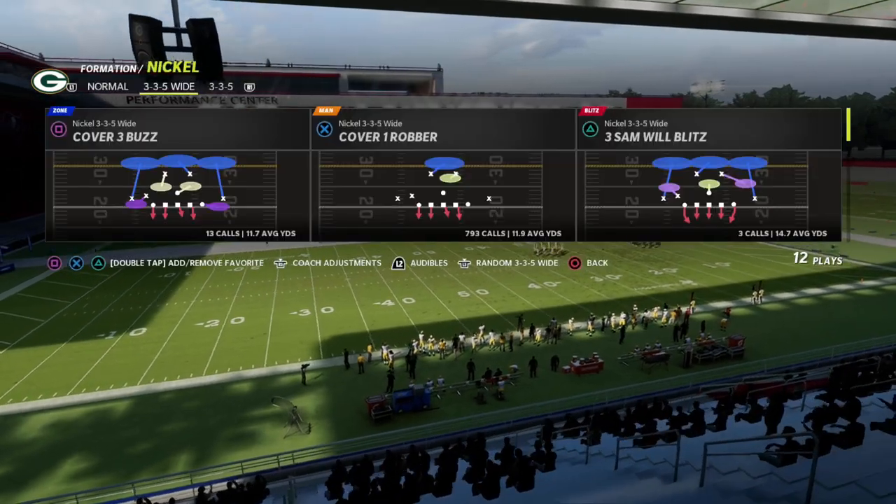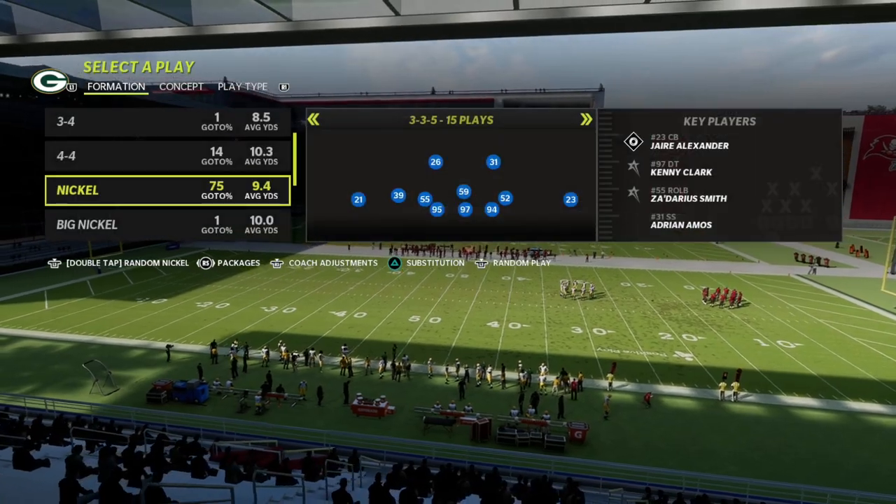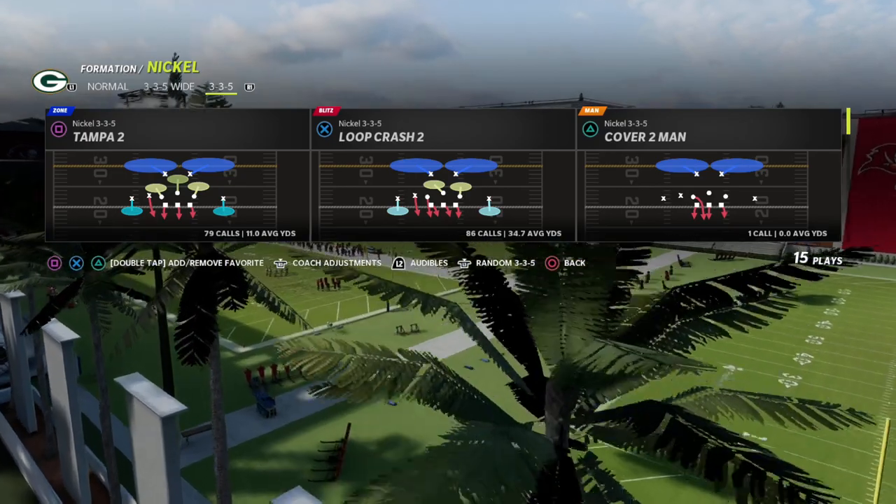We have over 28 offensive and defensive guides this year — the most we've ever put together in a Madden season — and it's been very helpful to a lot of people. We're doing some really cool stuff this summer to teach more conceptually and prepare you for the next year of Madden. So let's take a look at the 3-3-5 Wide.